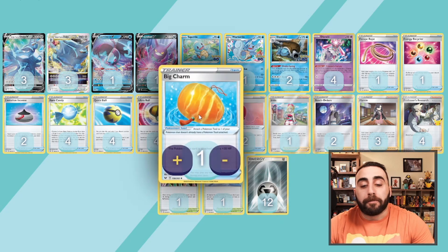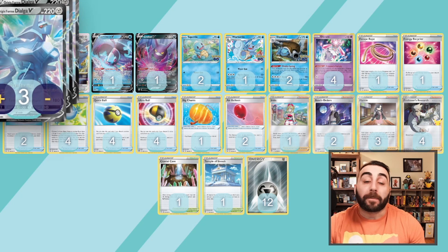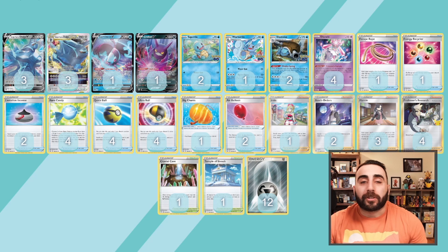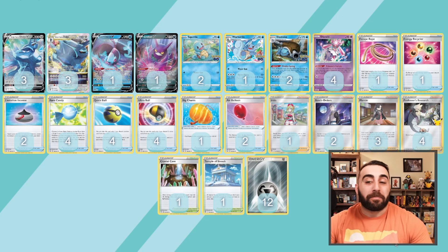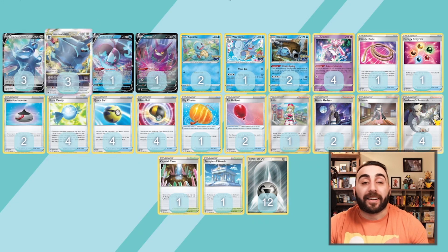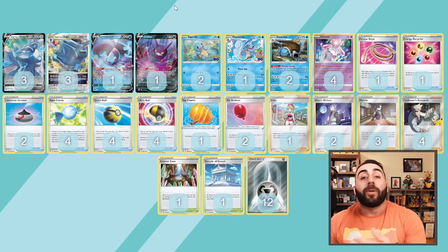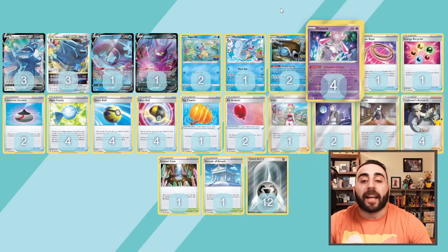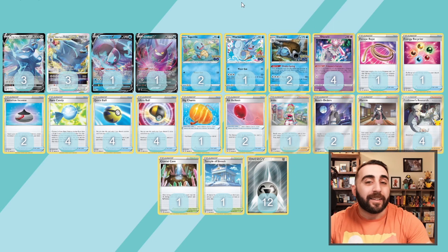We do run a copy of Big Charm so we can bring our V-Star up to 310, or V up to 250, but you really don't want to rely on that — tool scrapper or tool jam can ruin your day. The rest of the deck is geared up just to make this happen. We have our own Escape Rope so we can get a Blastoise or Dialga out of the active. We have Energy Recycler for when Pokemon get knocked out so we can recover those energies, put them back into the deck, send up Diancie, and use Blastoise to set up a second Dialga.